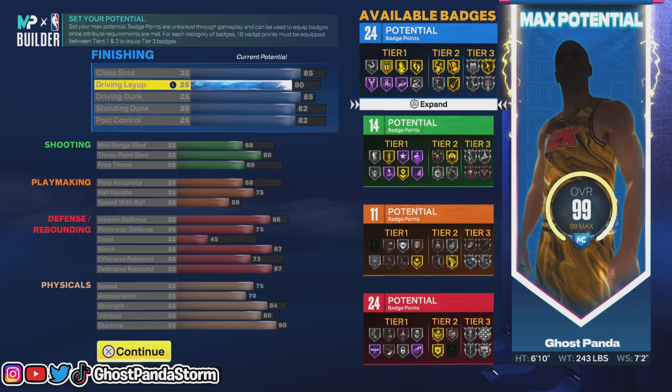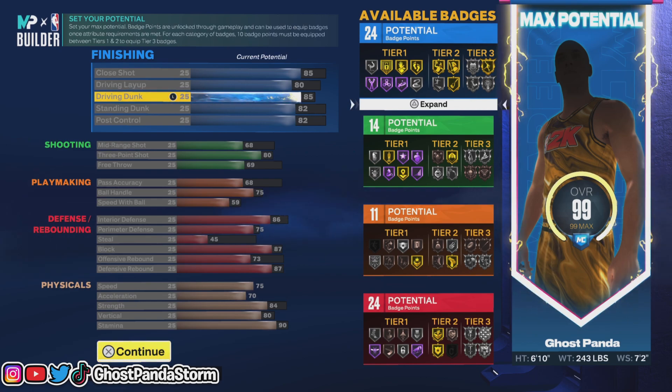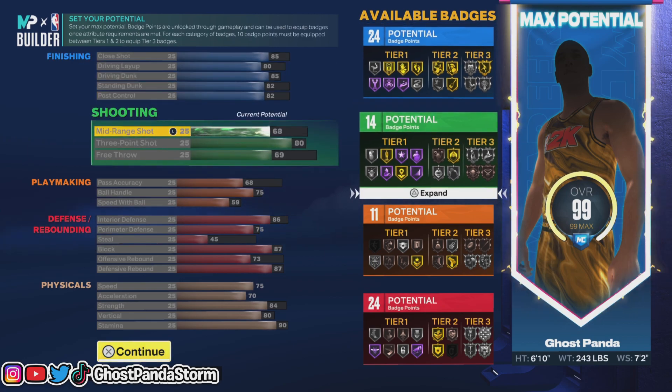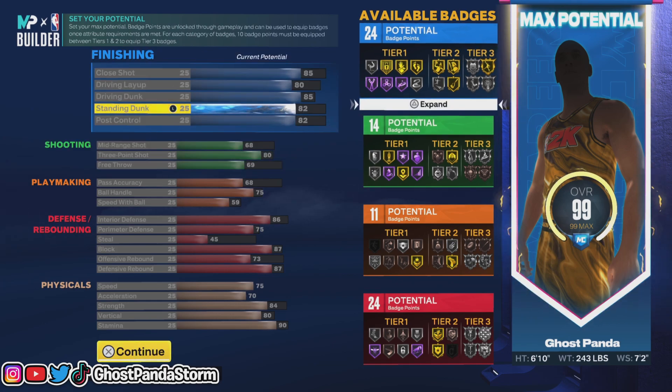So this is the attributes. This is supposed to be the attributes that basically give you the replica build, which was supposed to be 'The Brow' — that's what your replica nickname was supposed to be. I did make some tweaks though, because it was supposed to be 78 three-point shot and 71 mid-range, but I brought the mid-range down a little bit and put some of those points into three-point shot to give you a little extra boost behind the arc. But overall, this is a very, very strong build for a center.